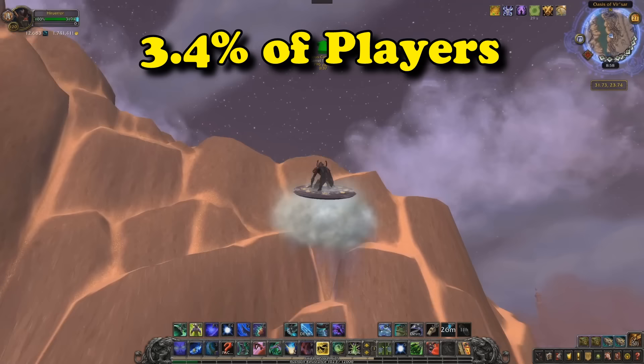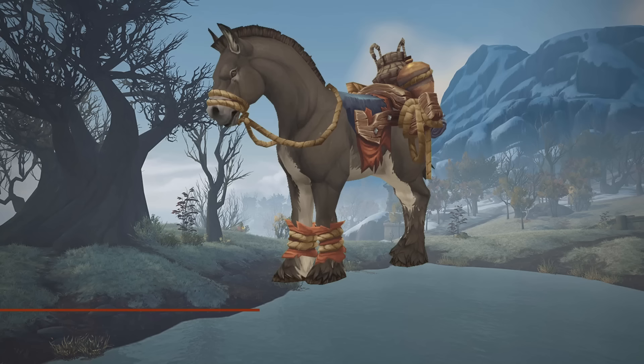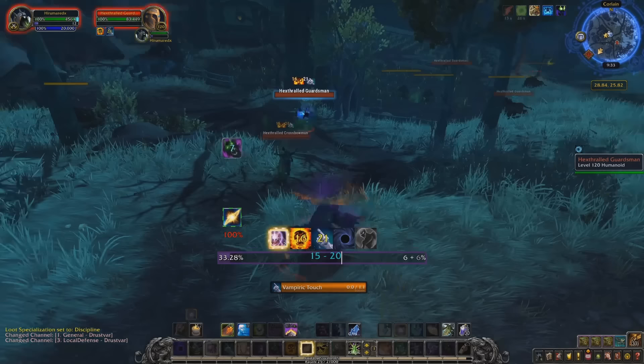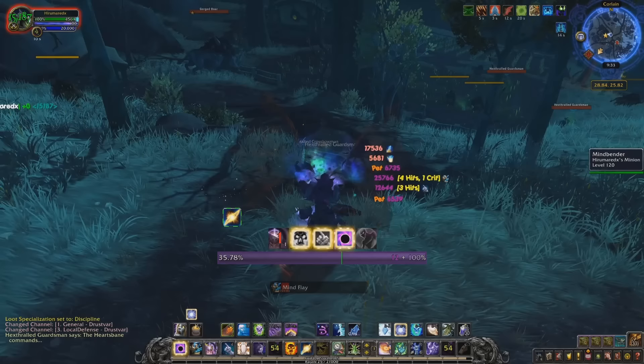At number 5, we have the Chudon Reigns of the Terrified Pack Mule. This mount is randomly obtained from world mobs that have 'Hex Thrall' in their name from the zone of Drustvar in BFA. BFA added a couple of other world drop mounts, and they all have much higher collection rates than the Terrified Pack Mule, who is obtained in basically the exact same way as all the others — just killing a whole bunch of specific mobs in a zone.